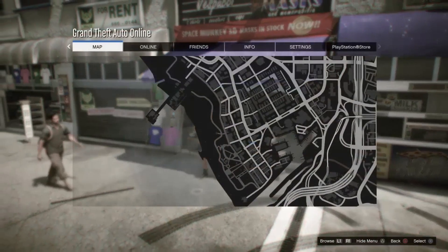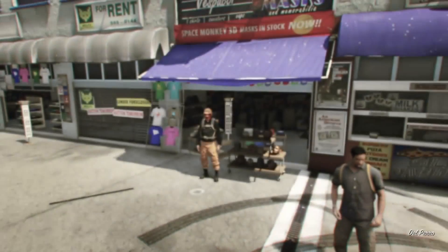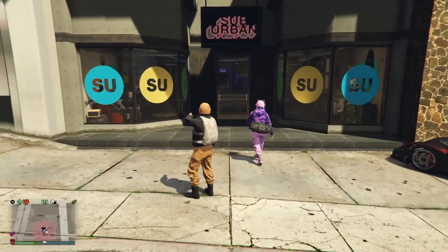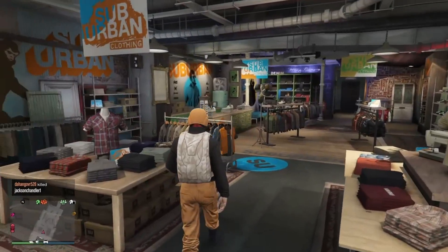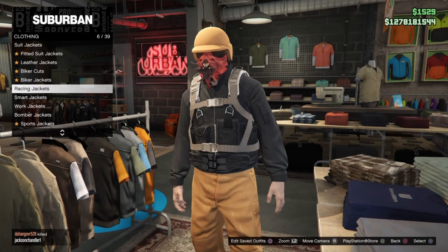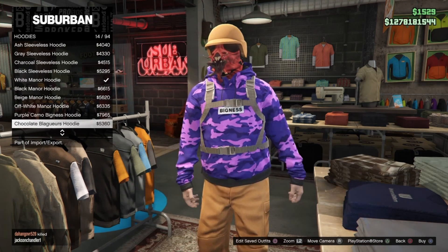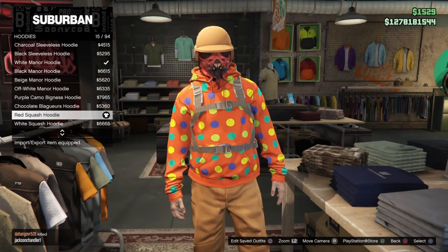Then head over to the nearest clothing store. Once you've arrived at the clothes store, head inside and go over to the tops section. Go over to hoodies, and purchase the red squash hoodie right here.